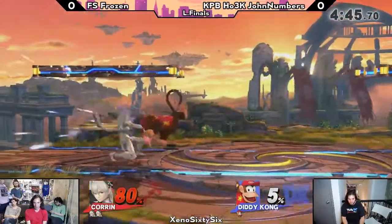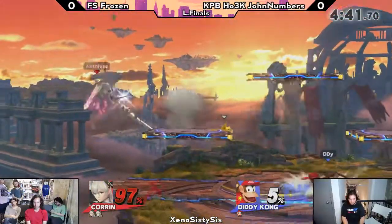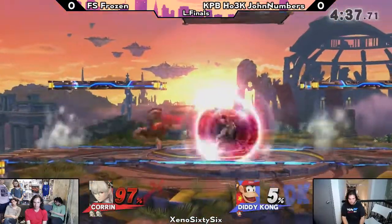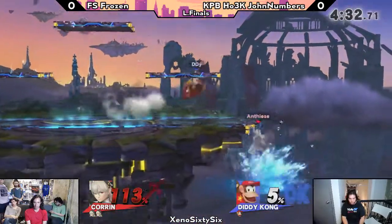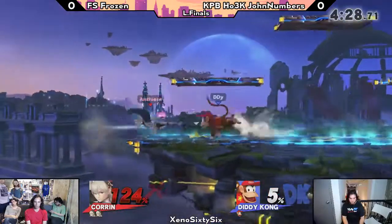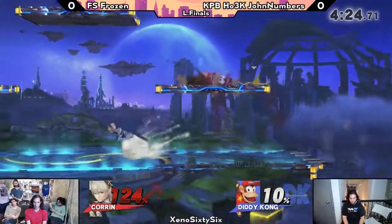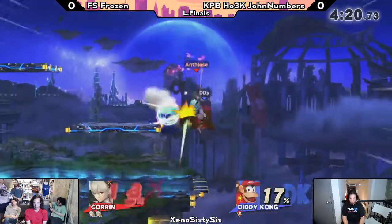He goes for the down tilt, but Frozen is able to get up in time. Frozen looking to extend this lead just a little bit — only 5% right now. You definitely don't want to lose a huge lead so easily. Oh, banana Z-drop into the back air right there. He gets tripped by that, and get up attack immediately. Good awareness by Frozen as he tries to attack for some extra percent on Angel's second stock.